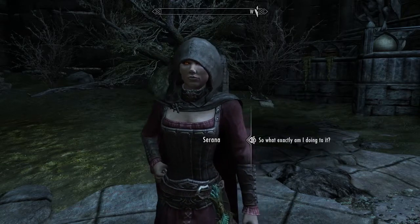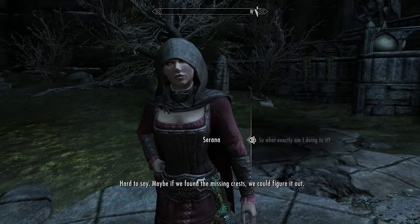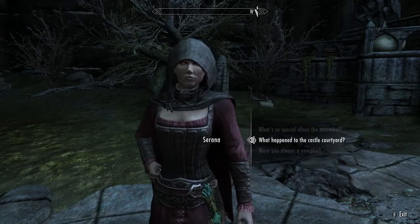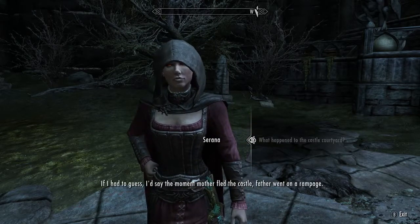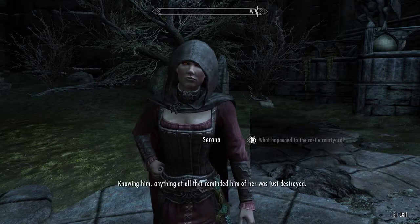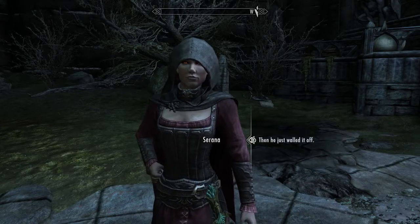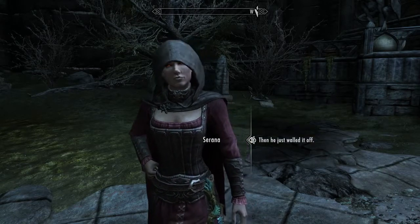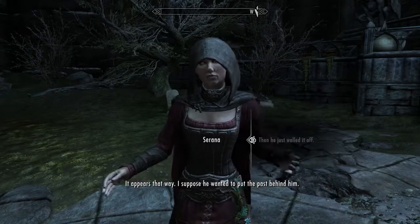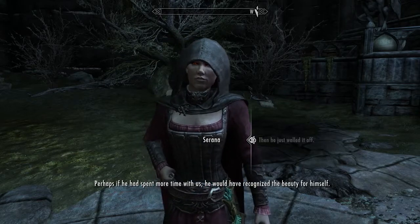So what exactly am I doing to it? Hard to say. Maybe if we found the missing crests, we could figure it out. That was my idea too. If I had to guess, I'd say the moment Mother fled the castle, Father went on a rampage. Knowing him, anything at all that reminded him of her was just destroyed. And then he just walked it off — I suppose he wanted to put the past behind him. Perhaps if he had spent more time with us, he would have recognized the beauty for himself.